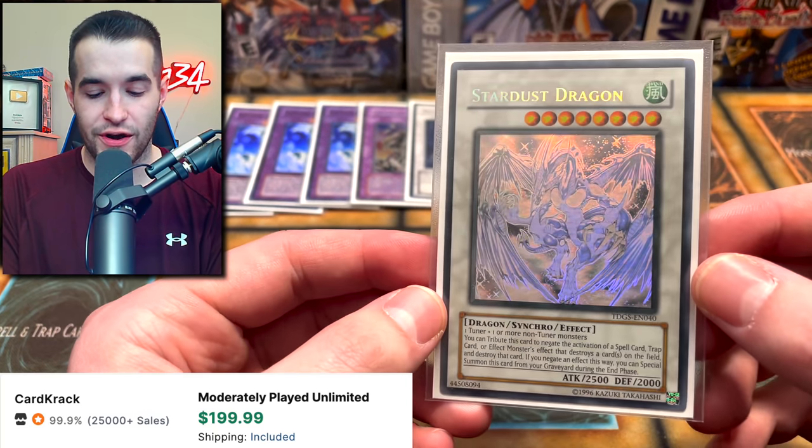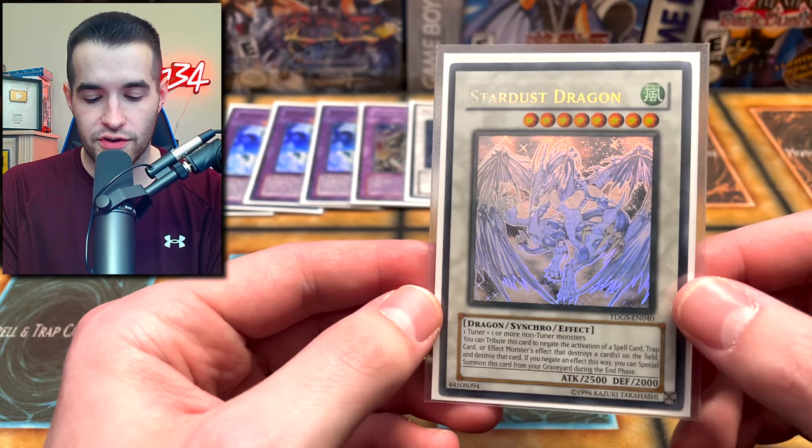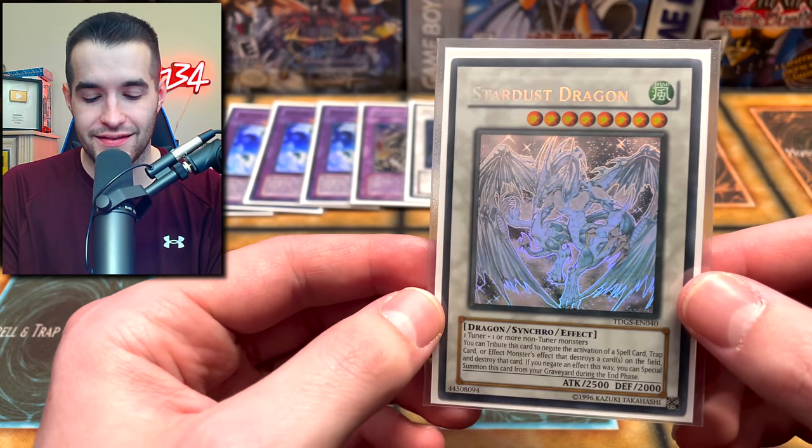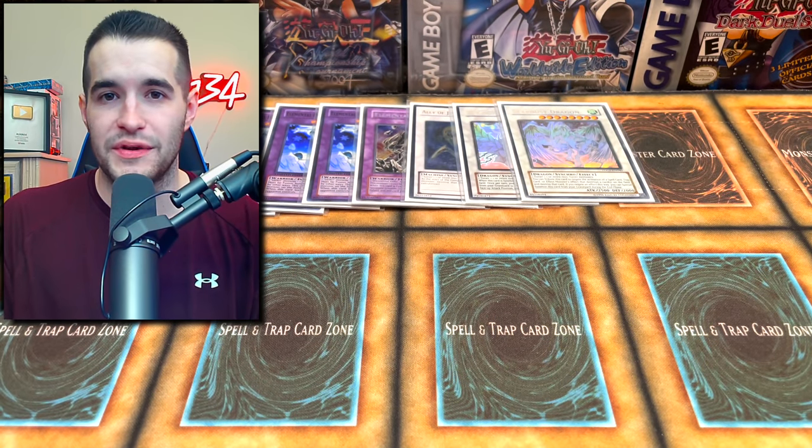We can't have one ghost without another — we have Stardust Dragon. This card is actually pretty dang good here. They try and Mirror Force you? Stardust. They try and Smashing Ground you? Stardust. They try and do anything like that — activate the effect, it's gonna come back. It's just crazy good and it looks amazing. So many reasons to play Stardust.